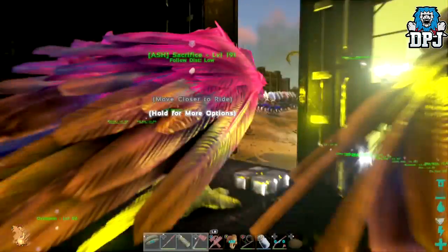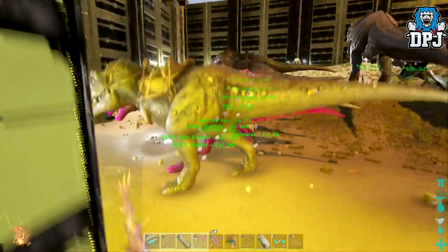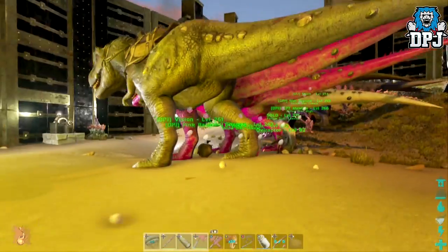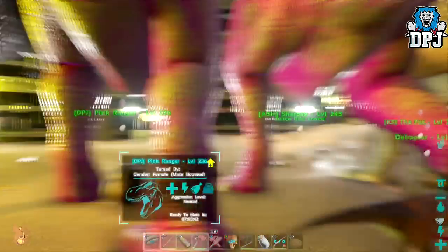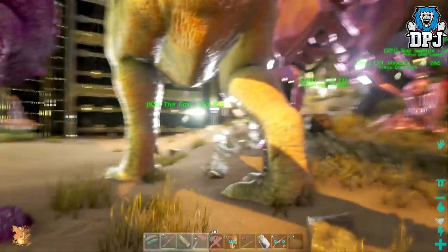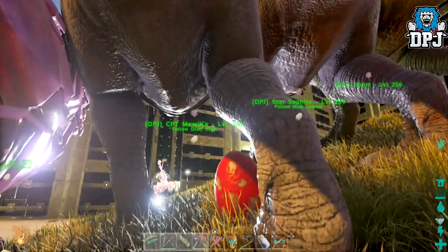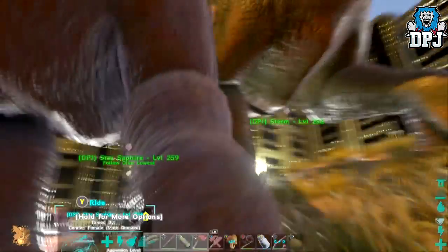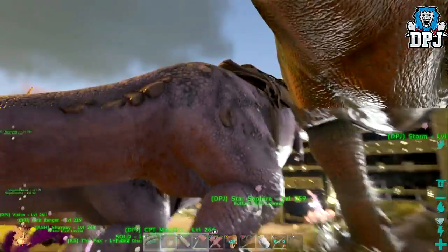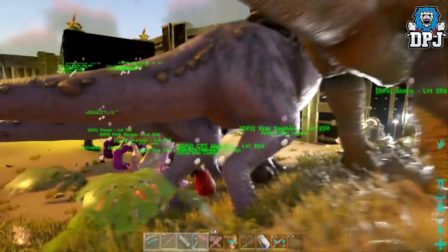I'll show you our rexes. We've got quite a few — Vision who's a 145 tame, two pinks called Pink Range which is mine, Sharp A who's a tribe member's, the Fox, Sold, Captain America who's my blue T-rex, Star Sapphire who's blue with an orange belly, and Stone which is another 145 tame. I actually bred her with my blue one and got a baby with a blue belly, which makes sense.